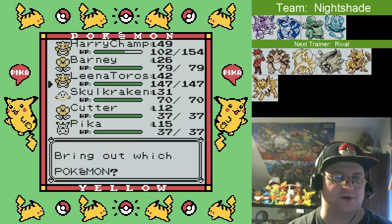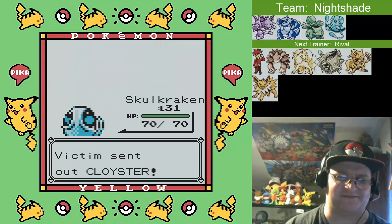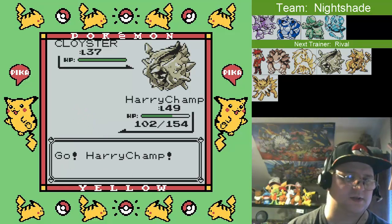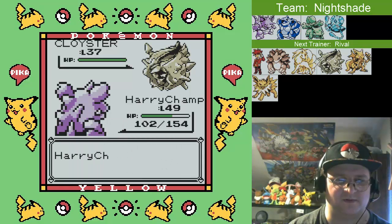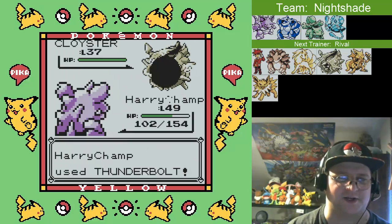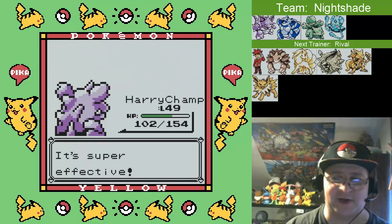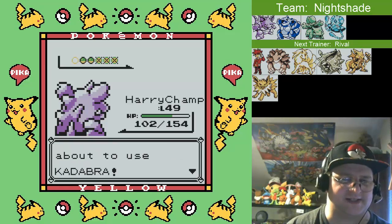We'll switch Pokemon. Mainly because Champ's got the Thunderbolt. So let's just frag this Cloyster and be done with it. I mean, I suppose I could've sent out Barney, but then I'd be worried about maybe an Ice Beam coming my way. After all, Cloyster is part Ice-type, so you never know.